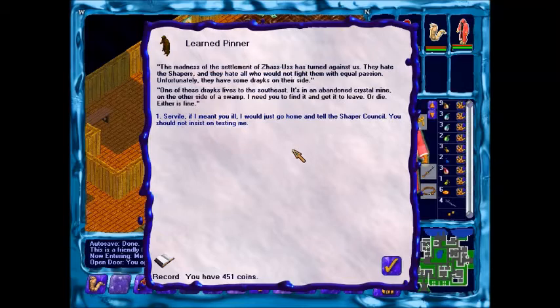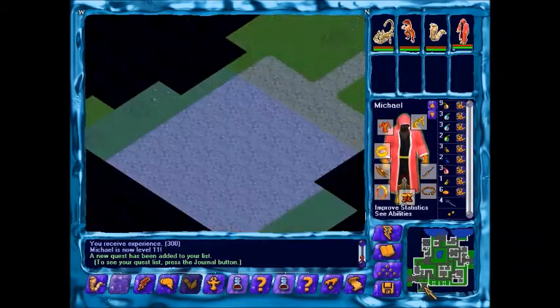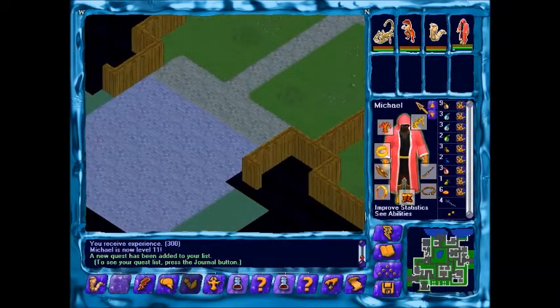I might as well help you. The madness of Selma and Sazus turned against us. The Hurt of Shapers and the Hate all will not fight them with equal passion. Unfortunately, there are some Drakes on their side. One of the Drakes lives to the southwest in an abandoned crystal mine. I need you to go find it and get it to leave - or die. I think I know that one. I might as well just get that done.